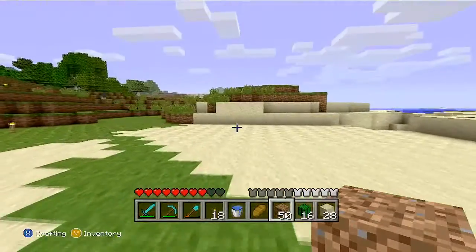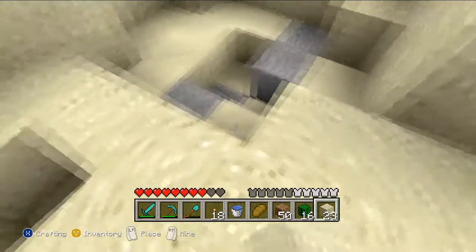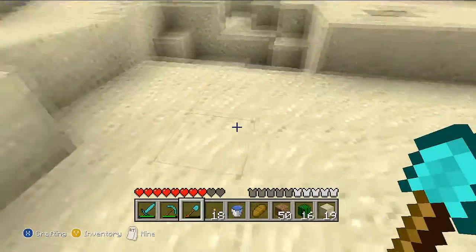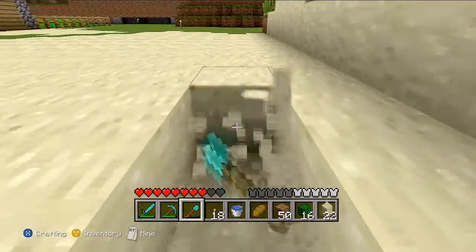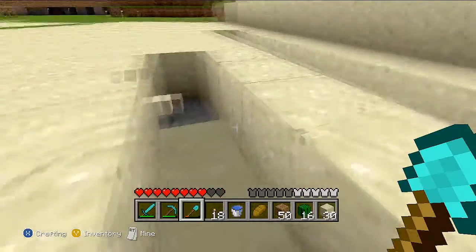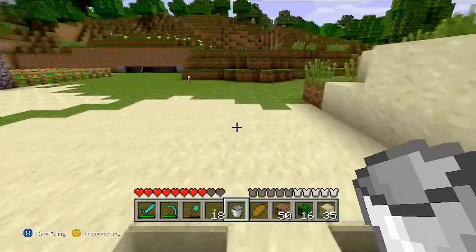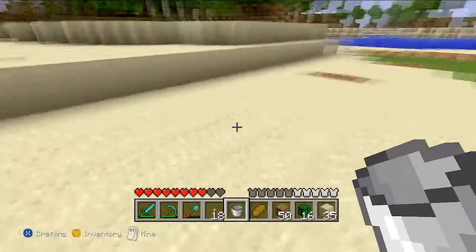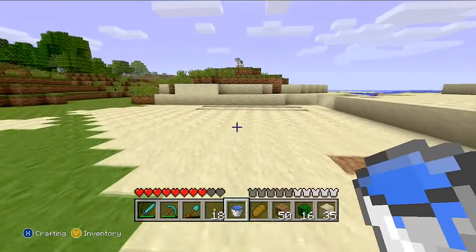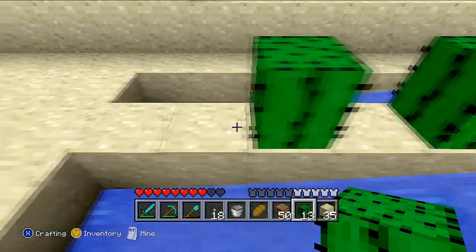Spider webs - I don't know why it took me so long to remember that. Let's quickly dig down - 1, 2, 3, 4, 5, 6, 7, 8. Let's build another one here. Then we're going to have water running down here. What do you call this - a river or lake? It's not really an ocean. Then we're going to have cactus there, there, there, and there.